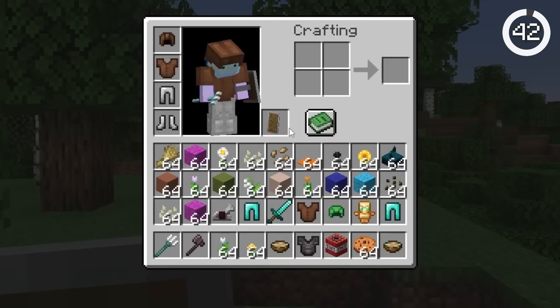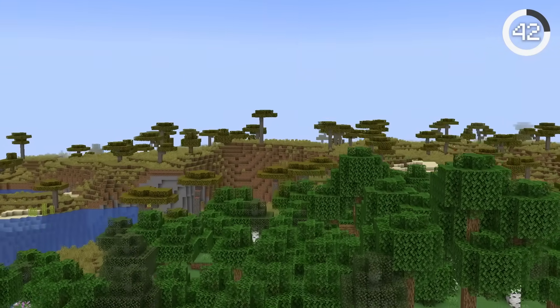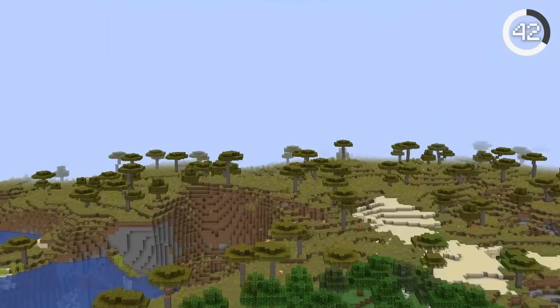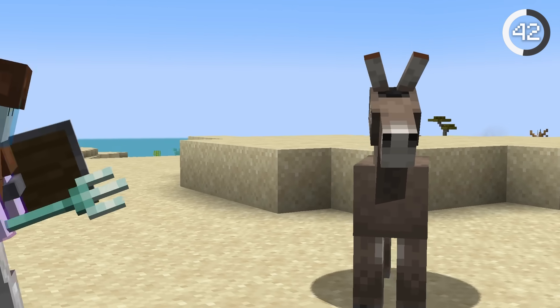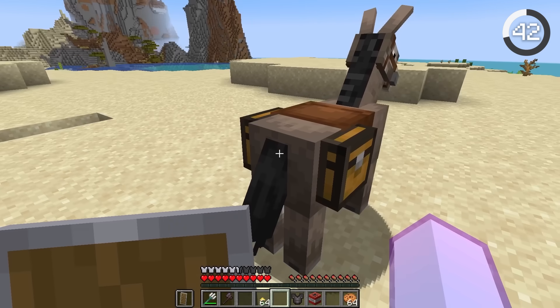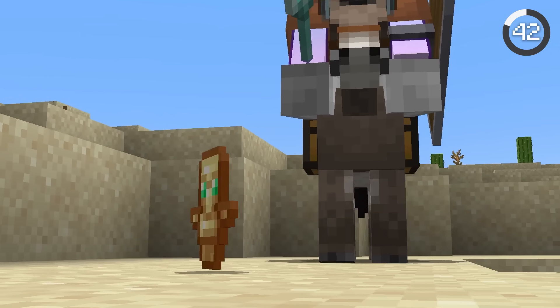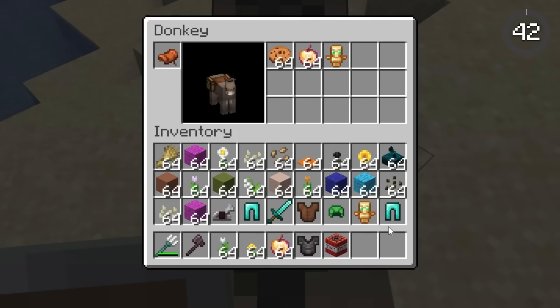Minecraft has an inventory problem — it can be extremely difficult to travel long distances without getting your inventory full. Luckily, Minecraft has a movable storage system: donkeys! Donkeys can be right-clicked with a chest to create movable storage. It doesn't provide too much storage, but on your adventures it can be just enough to bring home that extra totem.